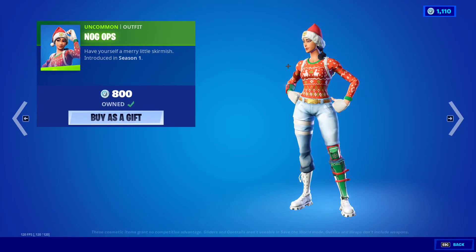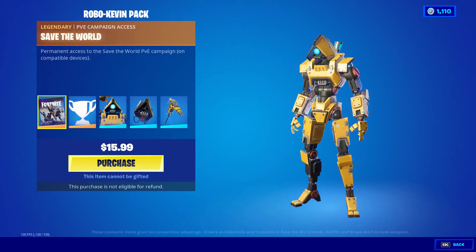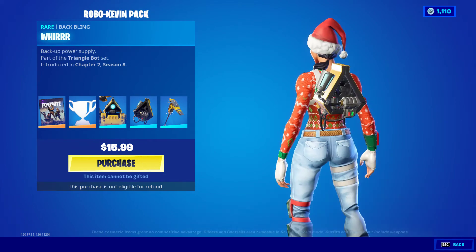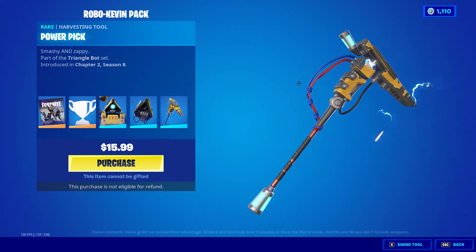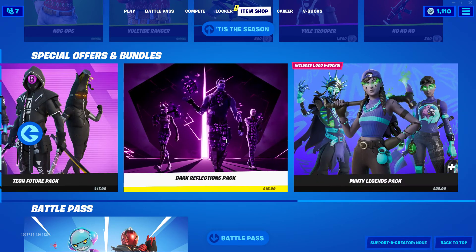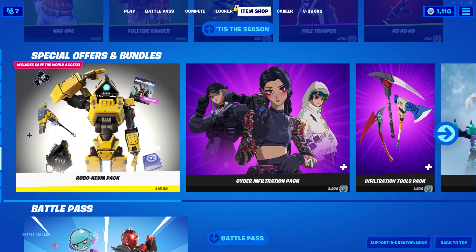I always pray they added Travis Scott, but wait — I guess we have Robo Kevin. That's a nice outfit, like a robot. Robo Kevin Pack rewards: Robo Kevin, Backup Power Supply, and the Power Kick. Alright, I know there's no hope but let's see if they added Travis Scott. Wait — Travis Scott! Of course, I think they re-added this a couple weeks or days ago.